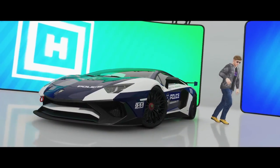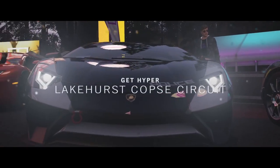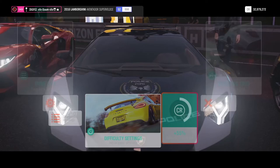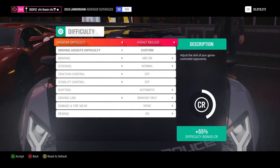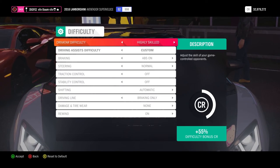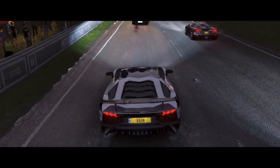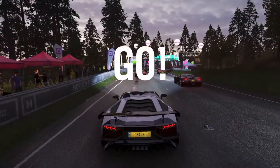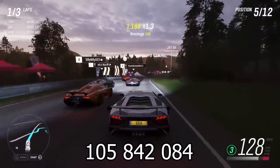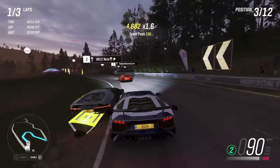We're going to start with the Aventador Supervoleche — we unlocked it in the last video so go check that out. We're at the Lakehurst Pope's circuit. Important thing to know: when you're doing these seasonal events, you want to make sure you're racing against at least Highly Skilled drivatars. You can go Expert, Pro, or Unbeatable, but you have to be at least Highly Skilled to get the car at the end. We do have a tune on the car and that share code will be on screen now.